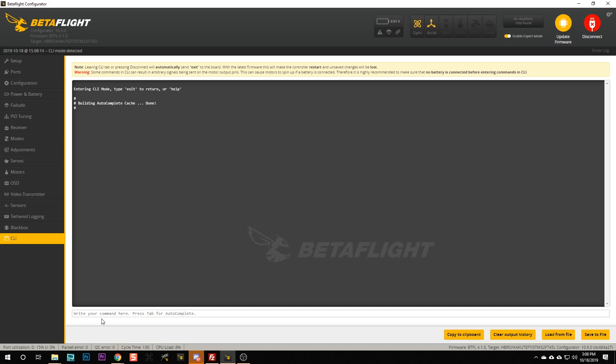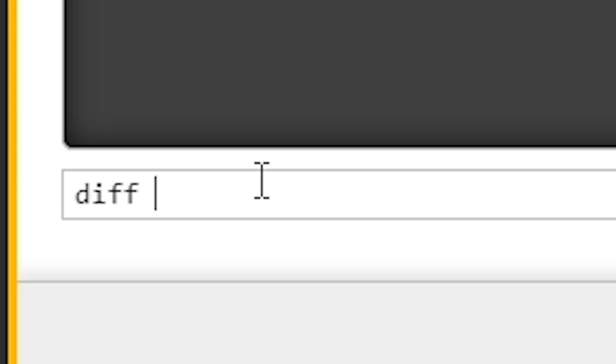We're going to go to the command line and type 'diff all'. This will dump out all of the parameters in Betaflight that you have changed from the defaults. You could also do 'dump all', which dumps the entire configuration, but that's a lot longer and takes up more space — especially if you're trying to share this file with somebody for troubleshooting. It contains a lot of extra information you don't need. Diff all is the general way to back up your configuration.